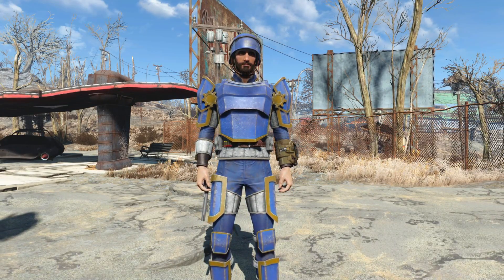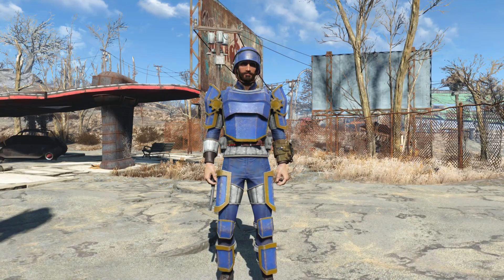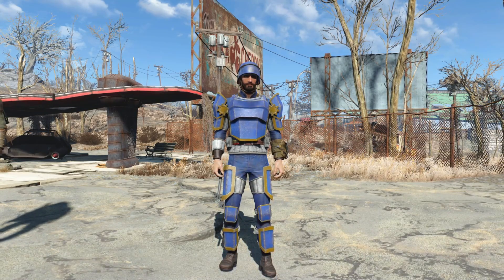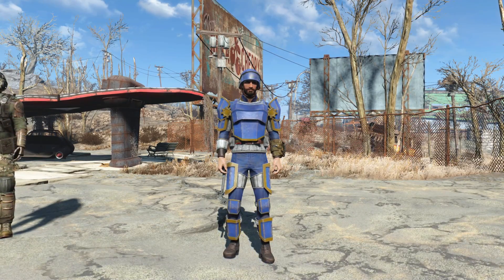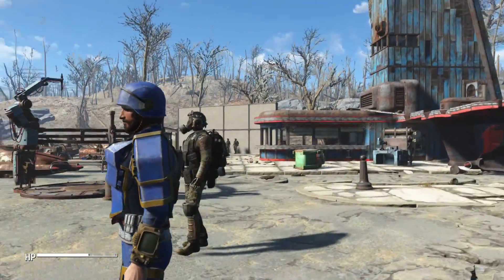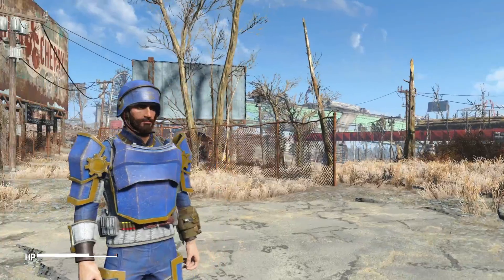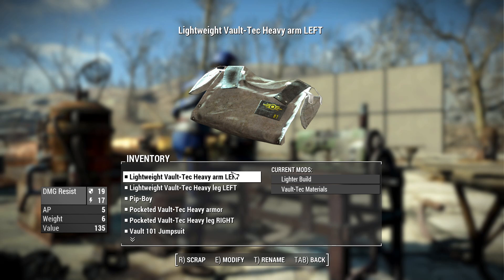Finally, here is the heavy Vault-Tec armor — perfect for the guy sitting right at the vault entrance. This thing is beefy, keeping the same style but adding more and more armor plating. I especially like the vault-door-inspired cogs on the shoulder pieces — super cool and unique. The light armor looks like it would exist normally, while this looks like the Sole Survivor's personalized tweak. There's also a glass plating on the chest piece; with your visor down, both your neck and face would be covered.